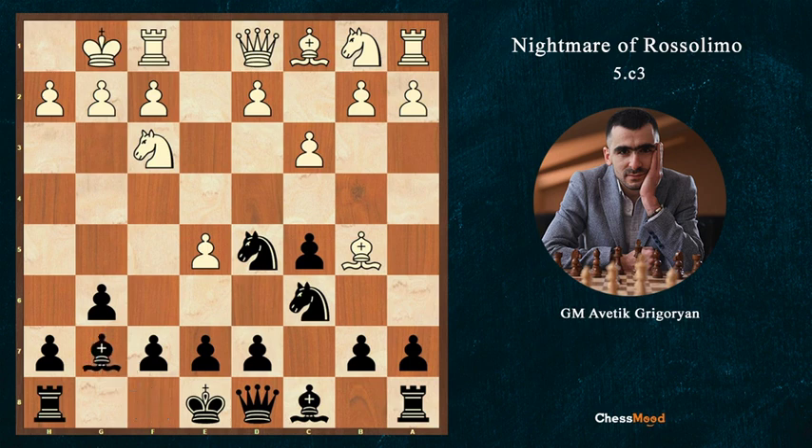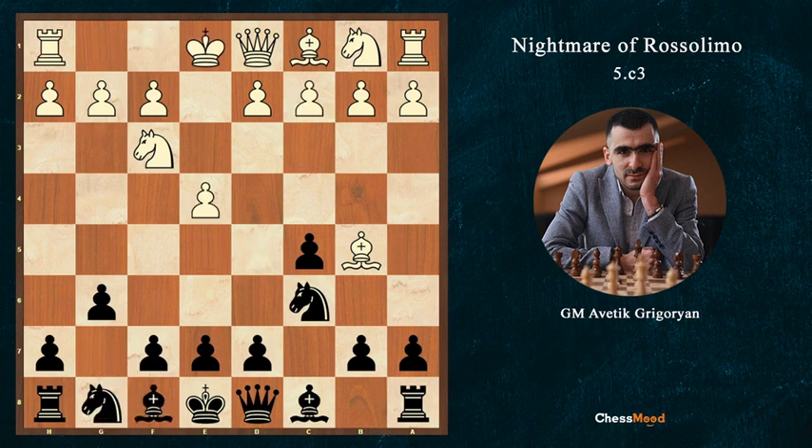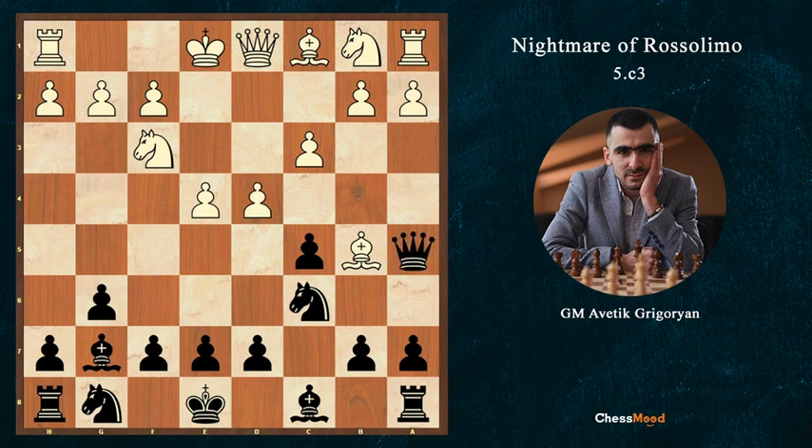which we have already covered. But it's not so good for white to start with c3 because it gives black an additional option, which is to play Bg7, d4, and Qa5 — a strong move — attacking the bishop on b5 and also pinning the c3 pawn, so next move we want to take cxd4.